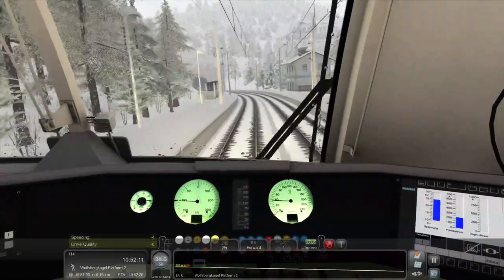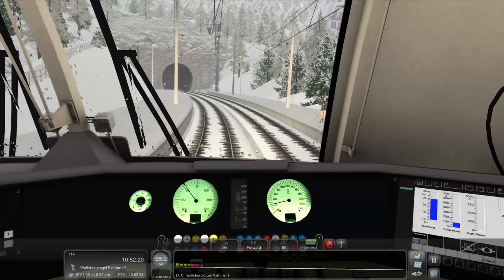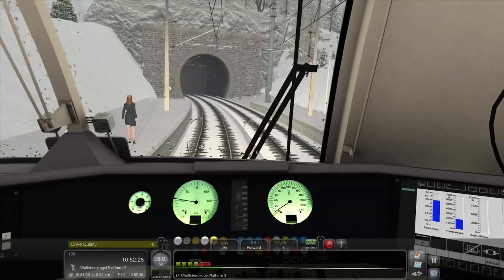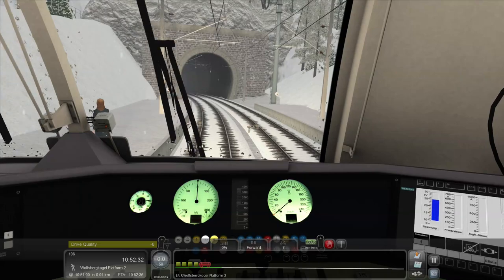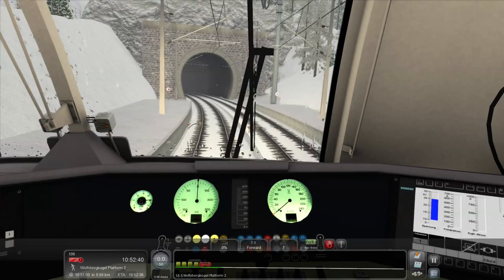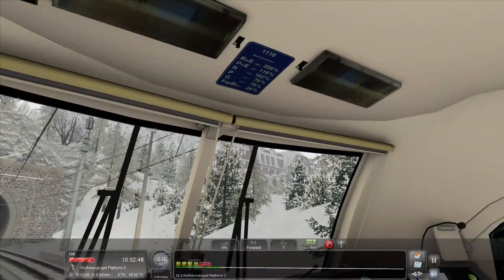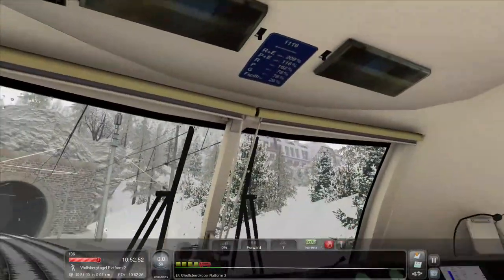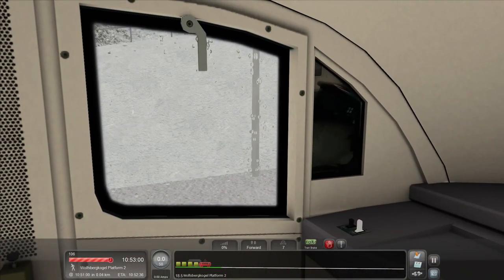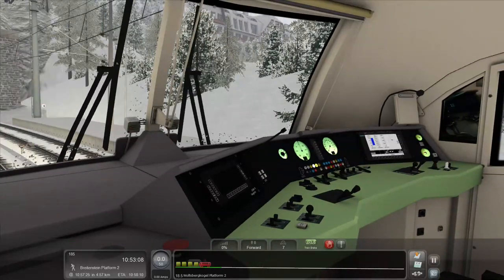Right, this is Wolfsbergkogel. A little bit of points taken for driving quality, not too good. Let's open the doors. I'm getting a little worried my scores are not going to be too good, but it's a career scenario and what can you do? More things to say about the quality of this loco: you don't get blinds that work, you don't get windows that open, you just don't get the kind of basic stuff you'd get in other trains, which is just a little bit annoying.